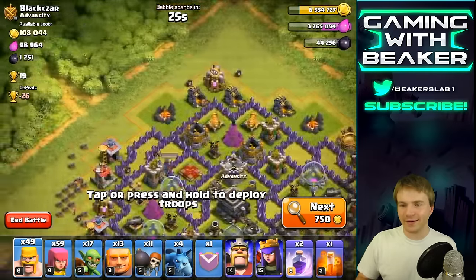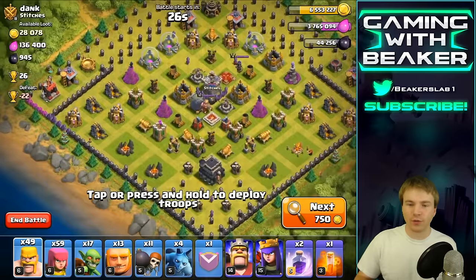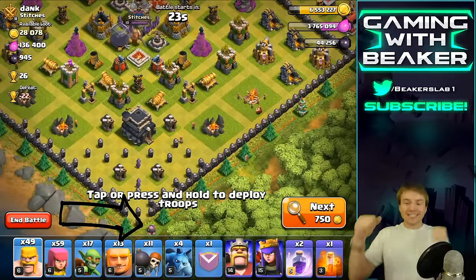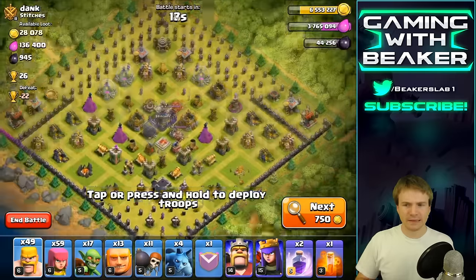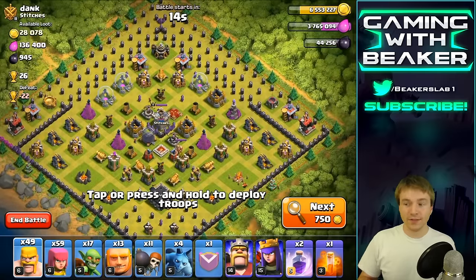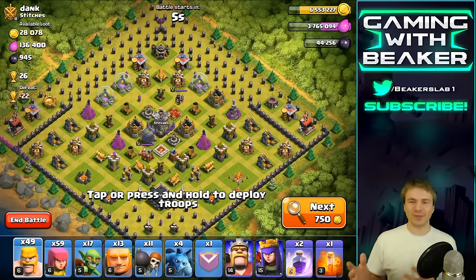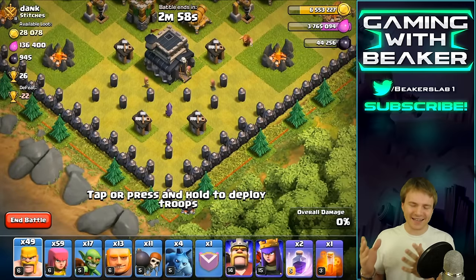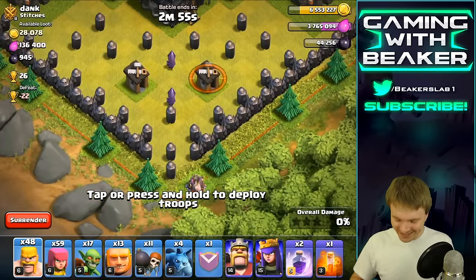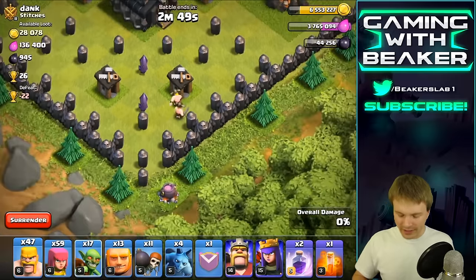Alright cauldron, where are you at? Oh, you don't have one. Whoa, this guy must have a cauldron — yes he does, but it's at the bottom and it kind of looks like Sketchville in here. This looks like a troll video waiting to happen. I guess we have no choice, we've got to try this. This is a totally worthless base — there's no loot on it — but man, homie's gonna be like, why is this dude throwing all of his troops on my Halloween cauldron?